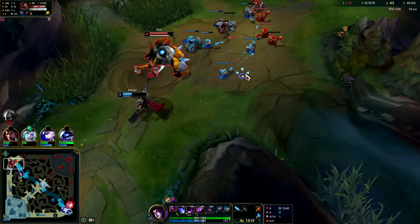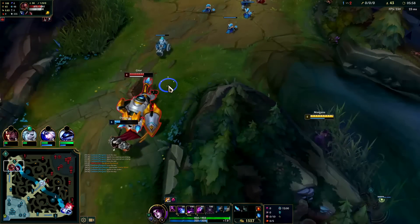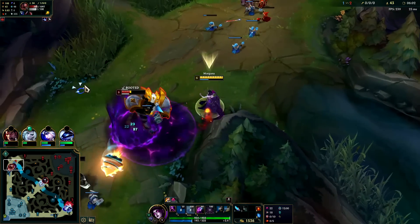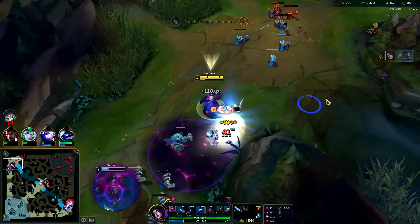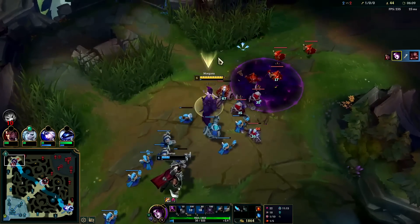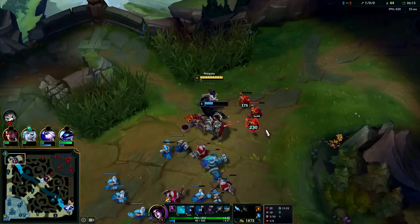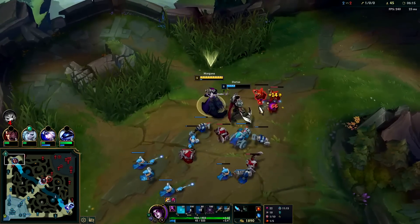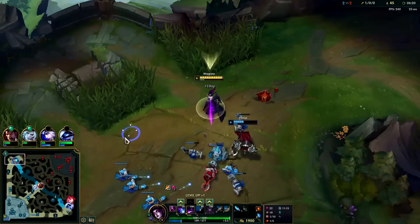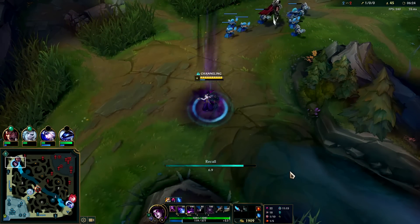We're going to look for the raptor camp. Darius is out of mana — got him with a QW, down he goes. We're going to shove this wave before we leave. We put our W on the cannon minion and right when we did that it moved forward — that kind of sucks. Darius just needs to hit the minions, we need to get this shoved. We're level 6, I would like to spend my gold.